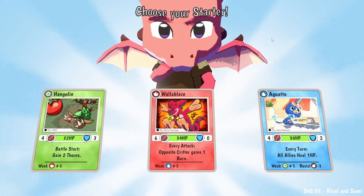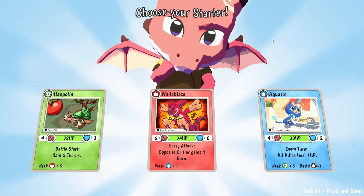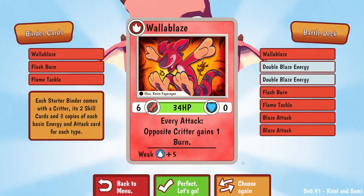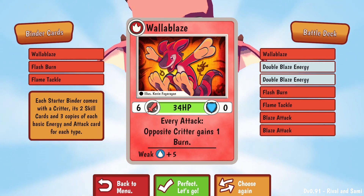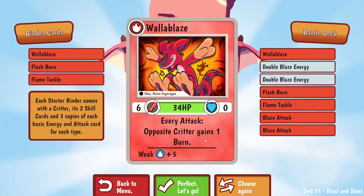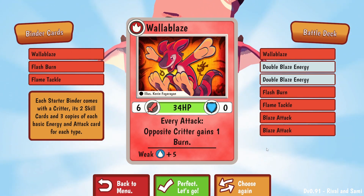Now we get to choose our starter. This is like a creature collector obviously, like a trading card game, but it's also roguelike. I think I'm gonna take Wall Ablaze. I'll break down the cards for you — this is the card power which adds to the attack damage of the attack cards you will play. Here is the defense which obviously decreases the amount of damage you take. Sometimes creatures have a special ability, and it takes five more damage from any water attack.